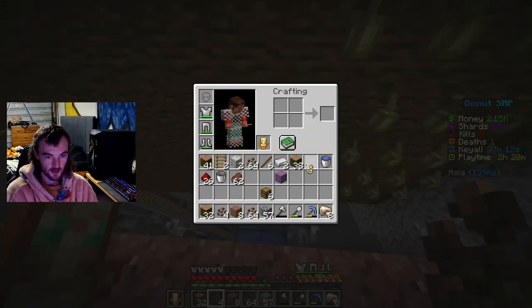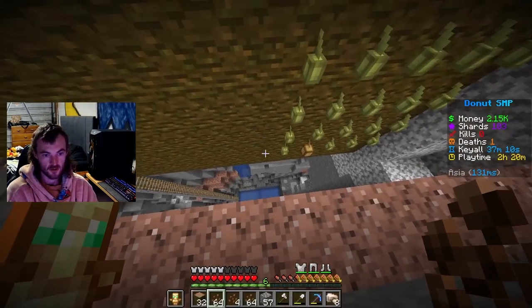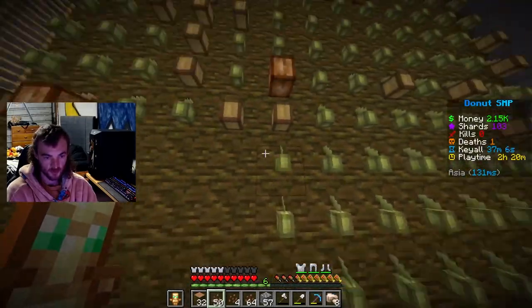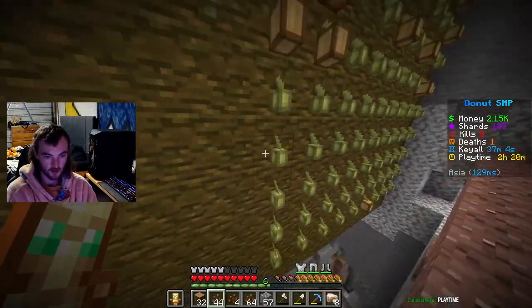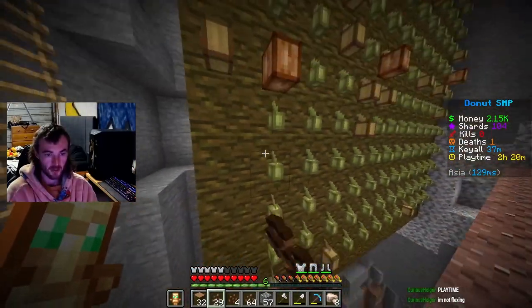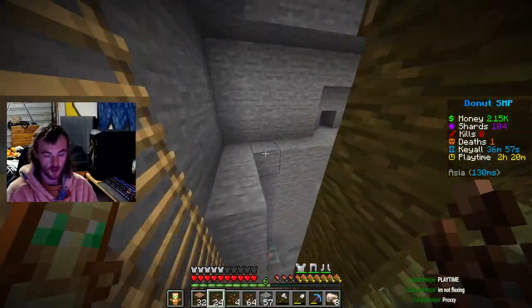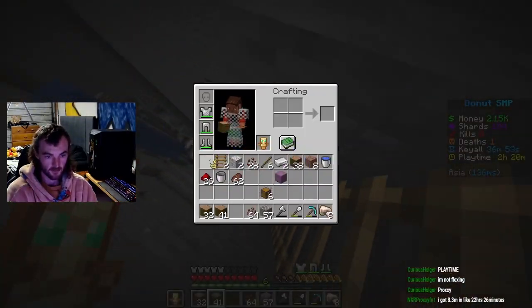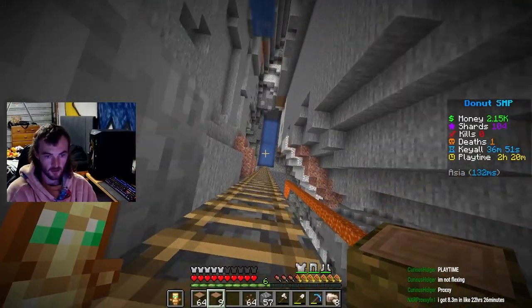I'm going to spend a lot of my money on a goal — the first thing I'm probably going to buy is a drill. After that I'll probably buy all the gear to make a pumpkin farm and just use this cocoa farm until I get enough money off of that.